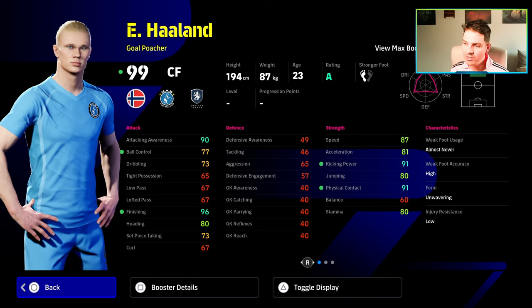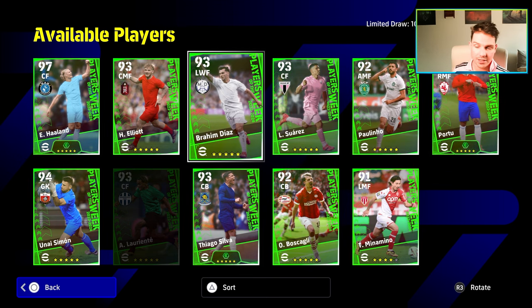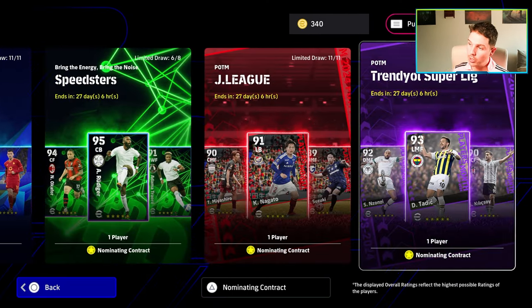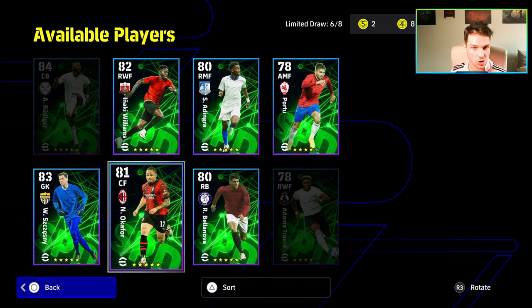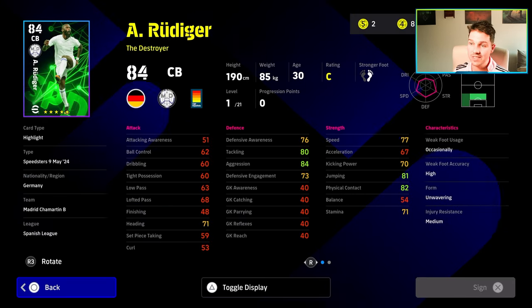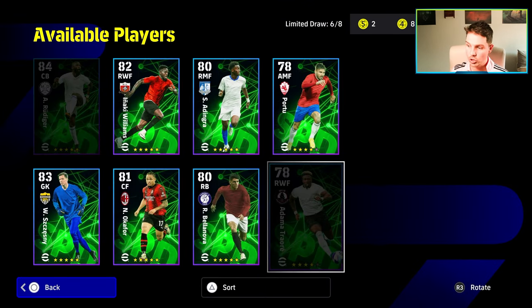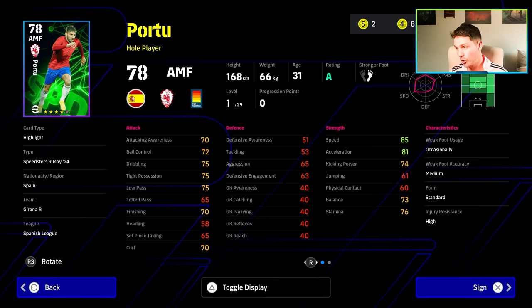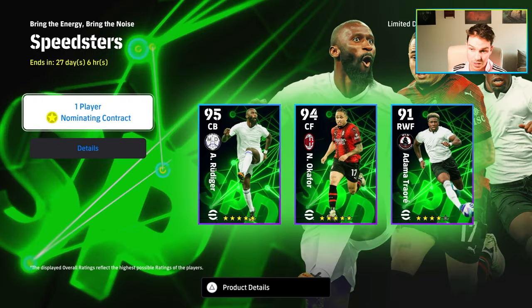Every single player of the week card that's going to cost you coins is going to be overshadowed by the brand new agent they've brought in. If you have a nominating contract — and we'll do a review and training guide of these, we're just fresh off a stream — Okafor is probably better than any striker in the player of the week, and Rudiger is an absolute demon destroyer center back that you can get for free after playing 15 games on the match pass. So there's really no point in spinning for the player of the week this week.